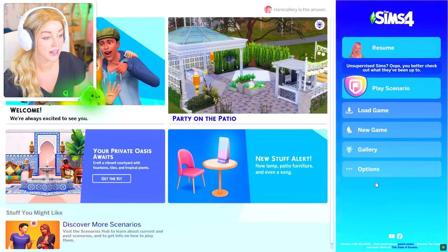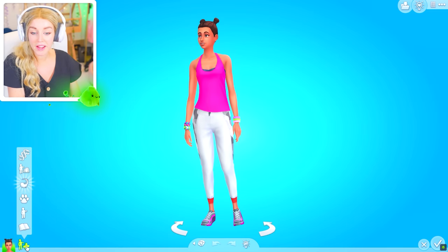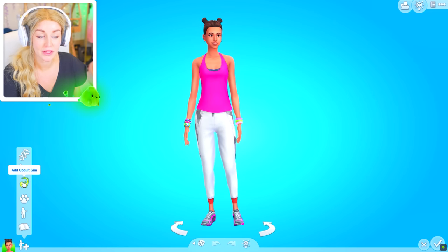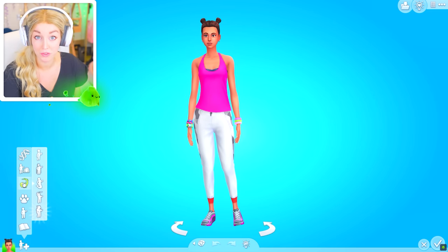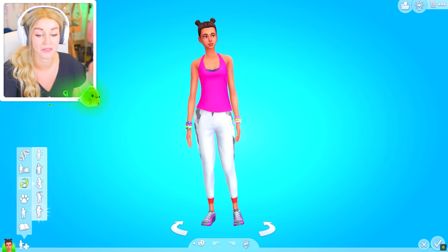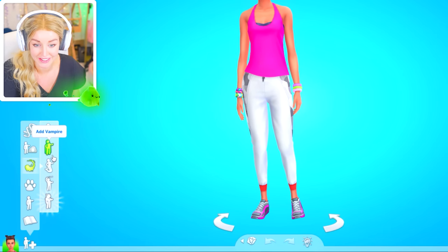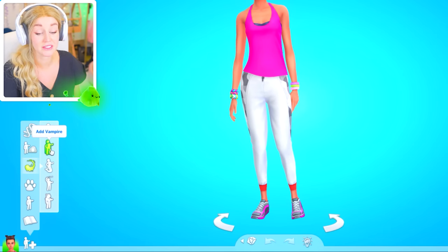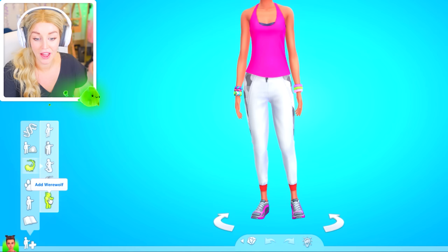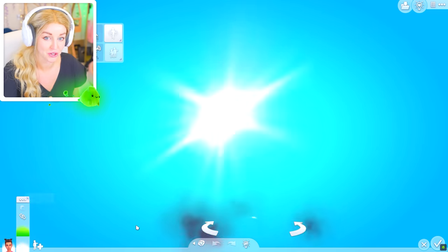Let's go ahead and start a new game because we're just going to be creating a character in CAS. When I go for my Bittenwolf I already know who I want to use, which is a male Sim, so I kind of want to see how a female werewolf will look. Let's go ahead and create a female werewolf in CAS today. Our occults are looking pretty good — we've got alien, vampires, mermaids, spellcasters, and now werewolves, which is the newest occult.